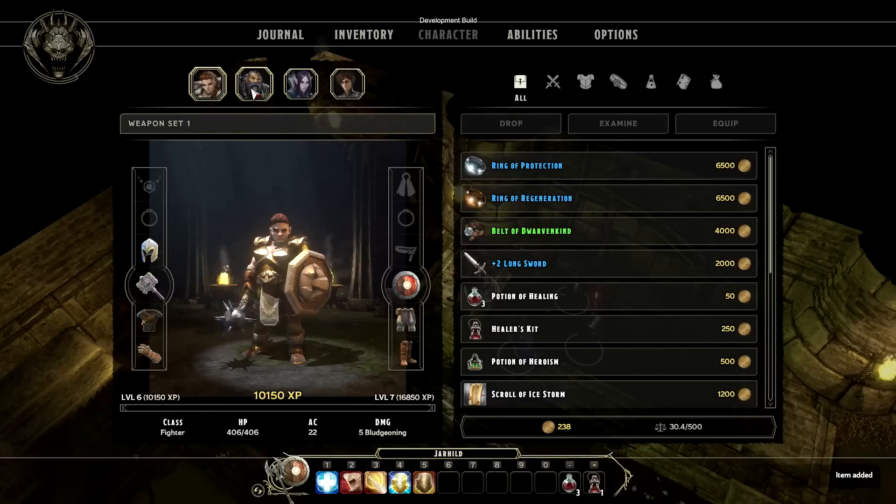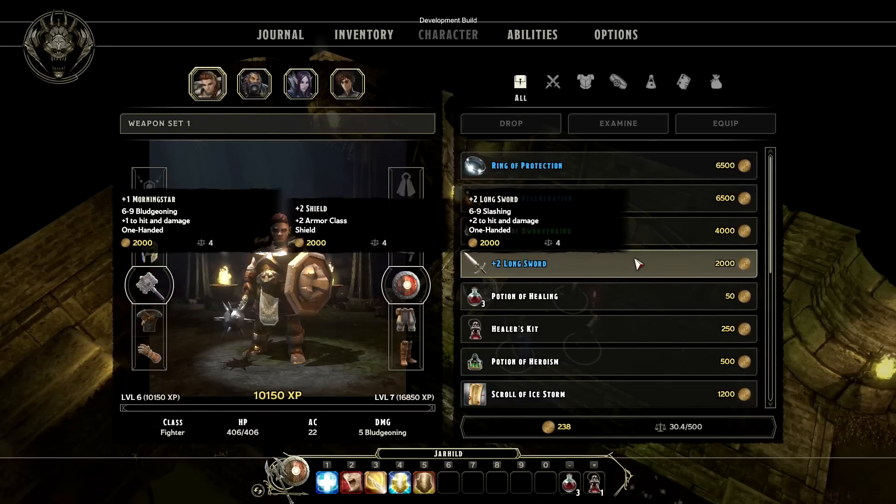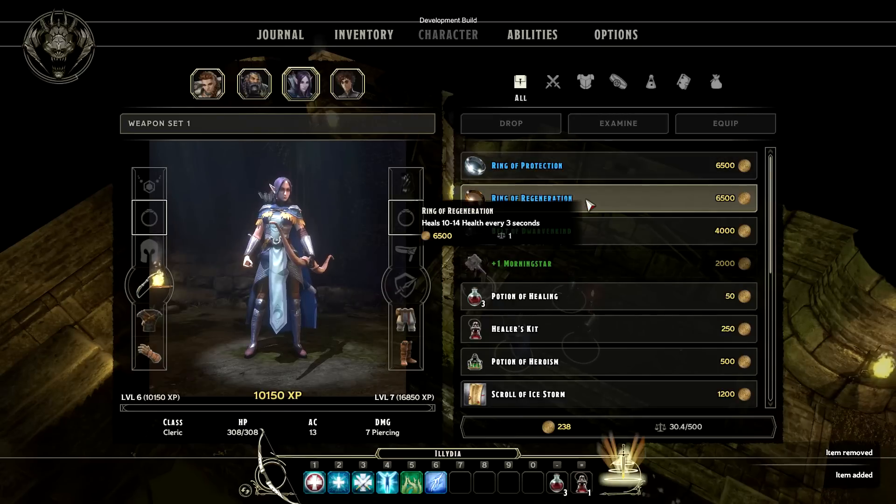Sword Coast Legends has a fully featured party inventory that allows the player to customize each party member. Tim is going to equip his fighter with the plus two longsword, and give his cleric the ring of regeneration.